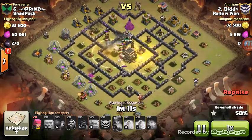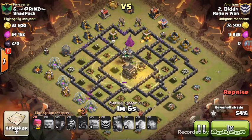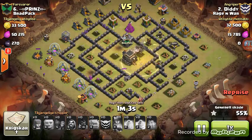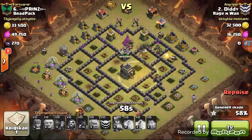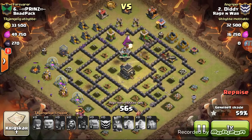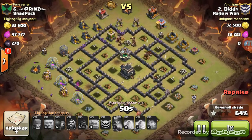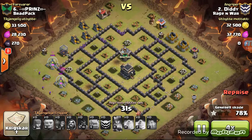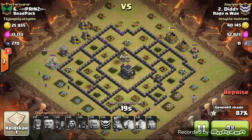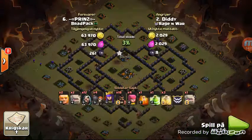His kill squad is all gone at this point, so he's just going to have hogs remaining to clean up - one wizard on the bottom and a couple archers. He goes ahead and drops his cleanup archers on the left-hand side. His hogs are working through the base with no more heal, but look how many hogs he has - way too many, taking out the last couple of point defenses. The archer tower goes down quickly, and it's cleanup time. There we have it, another three-star GoHo from Diddy. Good job, Diddy.